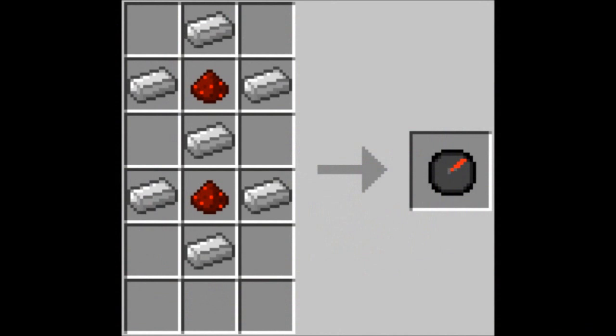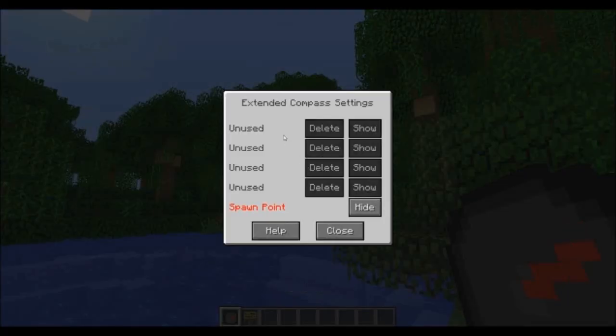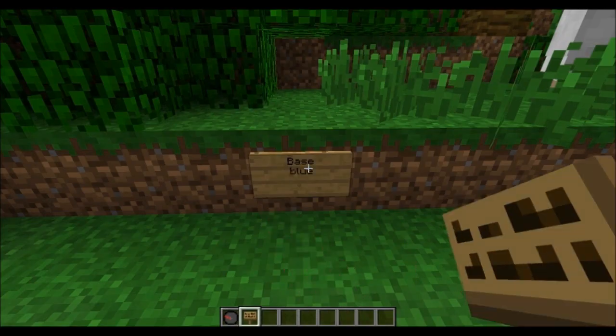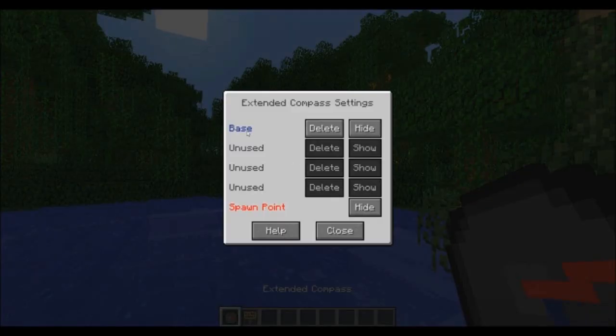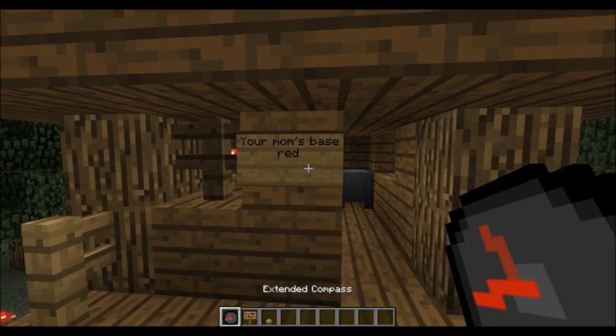The extended compass will allow you to have up to five needles at once. With a simple right-click you can open up its GUI. To add your own needle you need to create a sign with the name on the top line and the color on the second line. Available colors are: black, red, green, blue, purple, brown, cyan, silver, gray, pink, lime, yellow, light blue, magenta, orange, white, or even a hexadecimal notation. Once you apply the information, your newly created needle will appear on your compass.